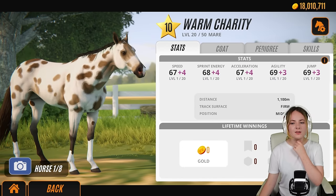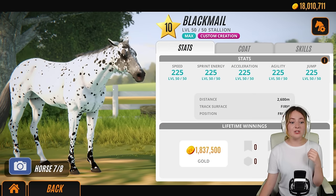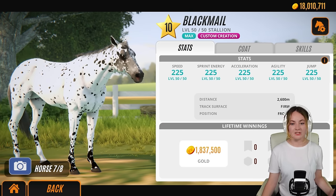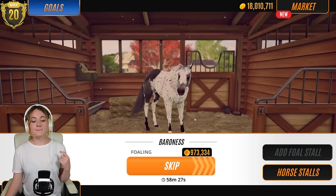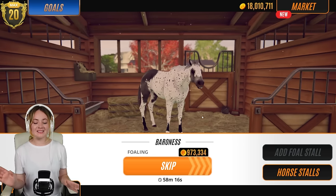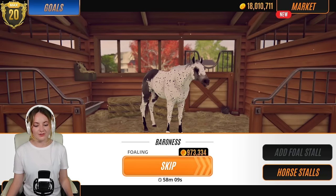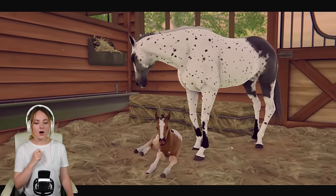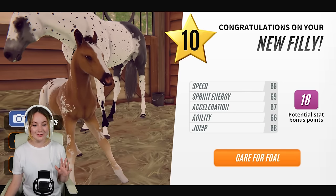Interesting - Warm Charity has pedigree but not that coat pedigree. I still don't understand how breeding works in this game in terms of how it generates the coats. I know some of it is randomized. Next up we've got Baroness - I hope we don't get that same pattern because it's interesting but I'm not a huge fan of it unfortunately. Let's skip. Yes, we got a blanket Appaloosa! That's two in a row - two Appaloosas in a row. So much fun!